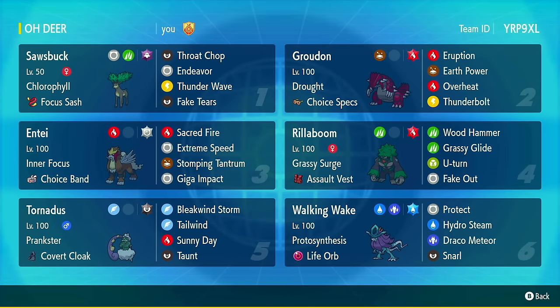What's up y'all? I'm Jordy, and today I'm bringing you a Sawsbuck team that I built. Here we've got a Sawsbuck. Sawsbuck has Chlorophyll and a Focus Sash, running all tech. Throat Chop can sometimes knock out Calyrex Shadow if you're not intimidated and they're not bulky and they're not next to Friend Guard, and it's not guaranteed.